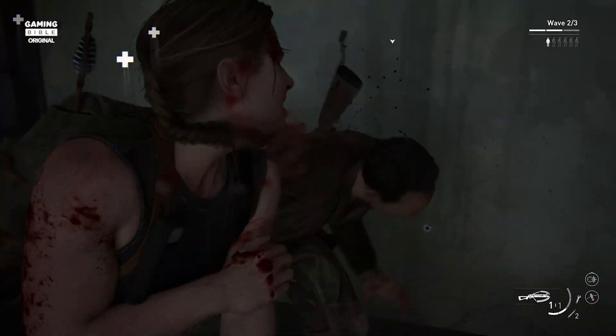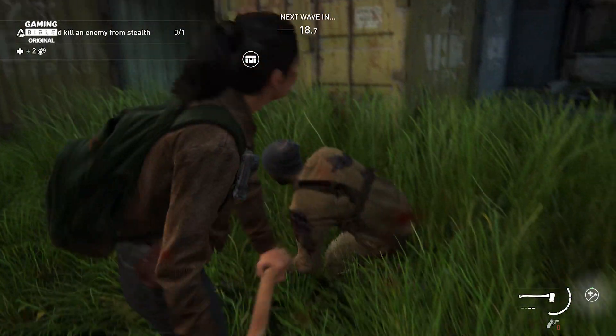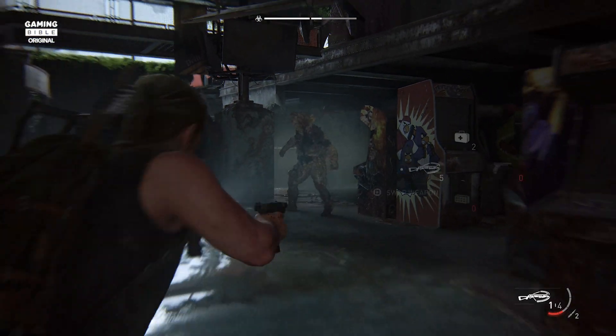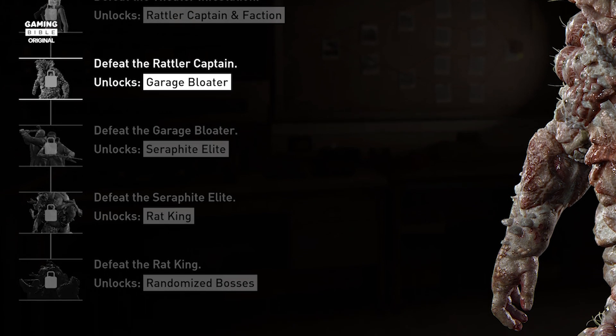No Return's combat encounters don't have a story, but they don't need to. The goal is simple: survive. Throughout No Return, you'll be tasked with surviving a series of rounds, which culminate in a boss fight. Succeed and you'll be able to begin a brand new run, ending in a boss fight with a higher difficulty. There are five bosses in total. Complete all five and your runs will end in randomized boss fights.